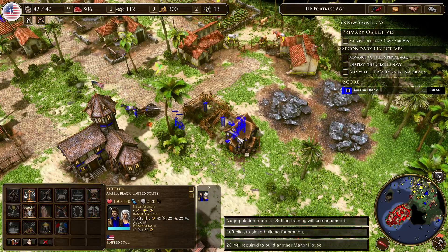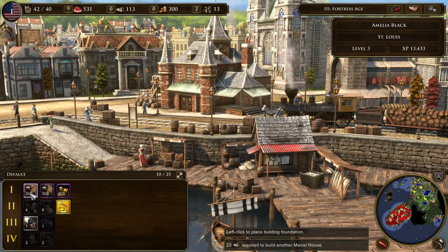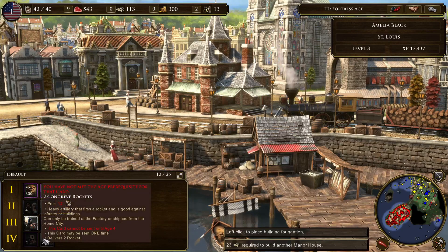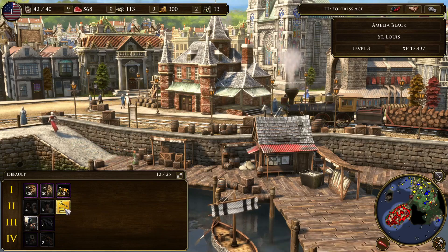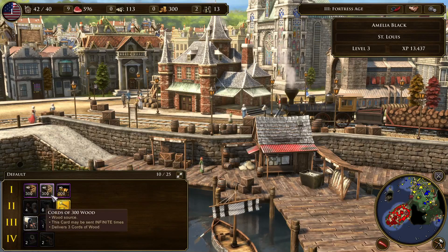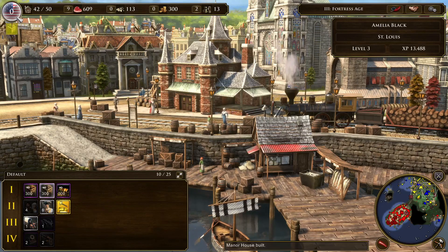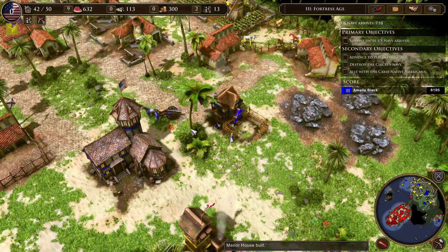We're overpopped because we never build any houses. Never mind that — let's get some now. We don't even have the basic villager card, which is really frustrating. What do we want? We could get the lumber card for now, because lumber takes a long time to gather.